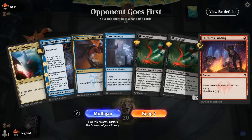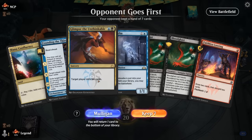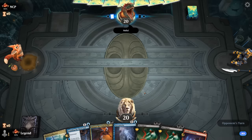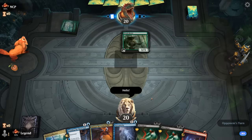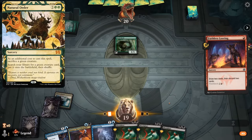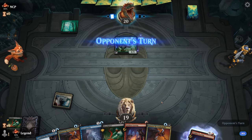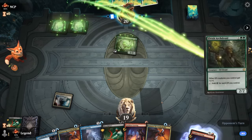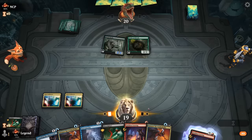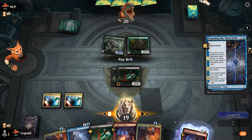Game 1: We're on the draw. The hand isn't great but not terrible — can Looting on one, discard double Bloodghast, and hopefully find a second land for Founding into Glimpse. Narcomoeba is the only useless card. Turn one reveals Mystic, likely a Natural Order deck. Still no land on turn two, but find one eventually; play double Bloodghast and then Founding starting from chapter one.